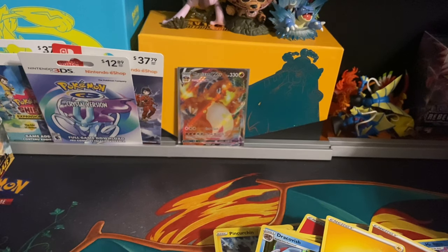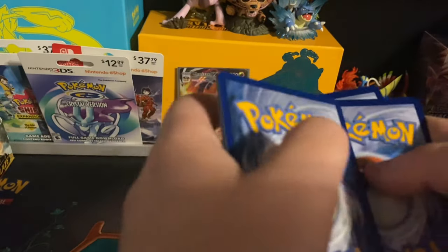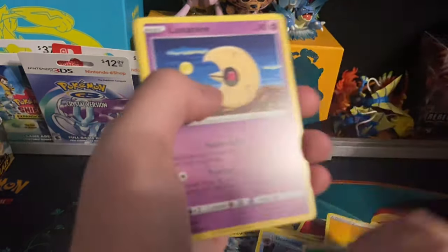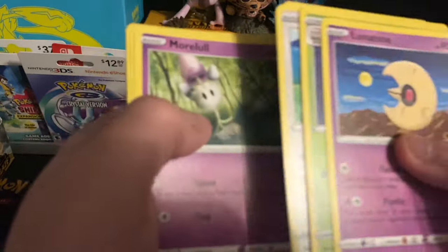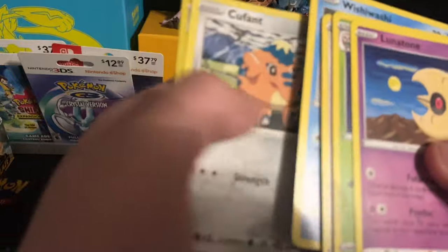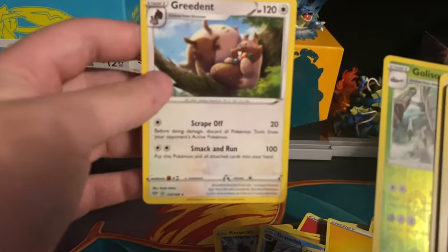Still can't believe we got the Charizard. Lunatone, Dartrix, Glimwood Tangle, Teddiursa, Pansear, Morpeko, Wishiwashi, Cufant — first holo of a Gogoat, and the final card will be a Gradient.